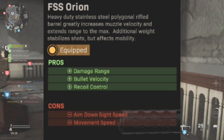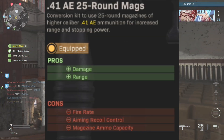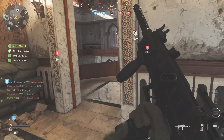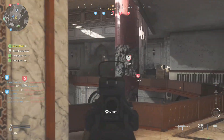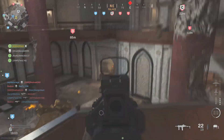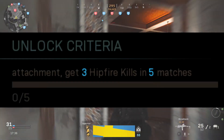You get a new barrel and also a new magazine which increases the damage but slows down the fire rate. You need to do challenges to unlock these, but I'm going to go through it quickly and tell you the fastest way to unlock these attachments, and I'll show you my setup at the end.